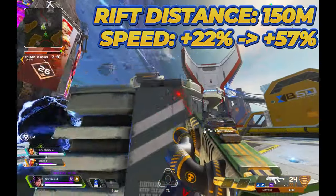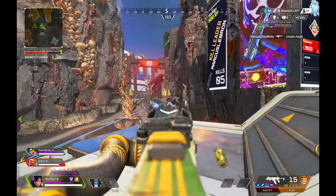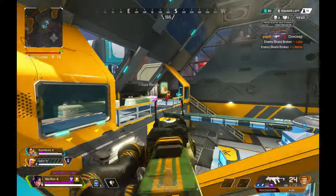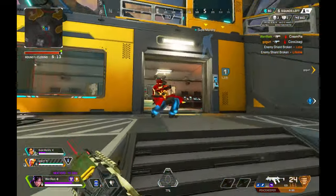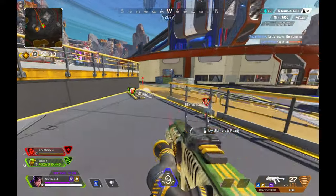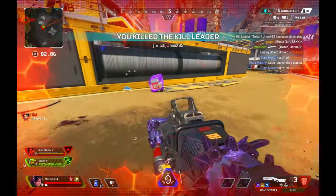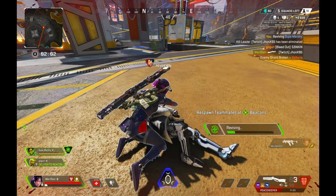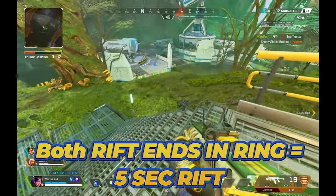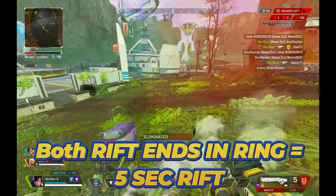When you first pop Dimensional Rift, you'll receive a 22% speed boost, and this scales all the way up to 57% the further you go from your portal, giving you a tremendous speed boost for running away from enemies or gaining distance. If you accidentally pop Dimensional Rift and don't want to wait 3.5 minutes for another, if you use under 5% of the ultimate you'll be fully refunded — so if you're on the fence, take a couple steps and that's fine. Also, anytime you take Wraith's portal you're invulnerable to damage, but just like the tactical ability, you'll leave a blue trail so enemies will know your general direction. Make sure both ends of your portal are not in the ring, because if both ends are in ring the portal disappears in 5 seconds instead of 45 — though if one end is safe, the portal will stay for the full 45 seconds.